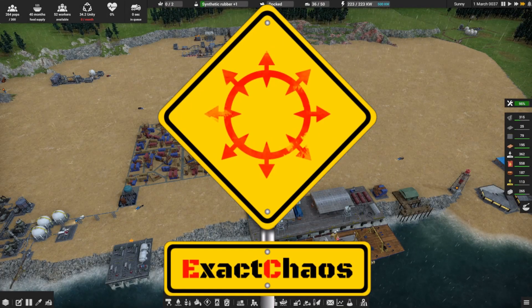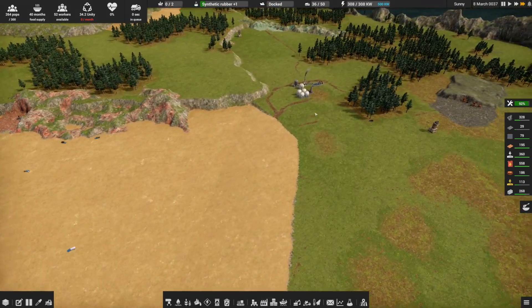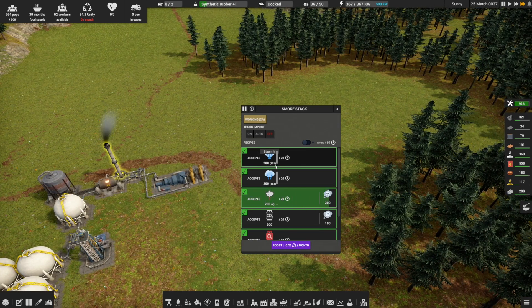Hi guys, I'm ExactHouse and welcome back to another episode of Captain of Industry. In the last episode we set up a bit of steam power, and I want to keep an eye on it. Before it gets up to 200, I want to see if it automatically starts throwing those out or whether it'll stop. For some reason it doesn't decide to move from one to the other, and when that happens we've got issues — the output won't be able to work.